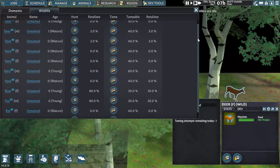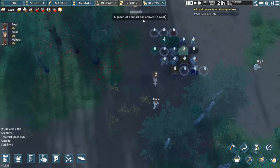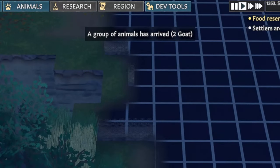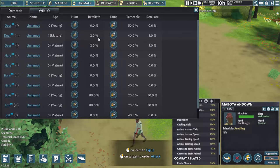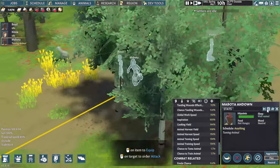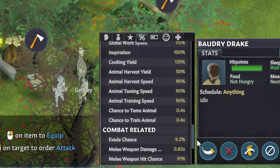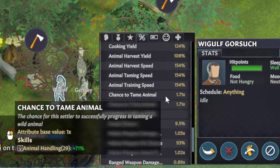The map will start out with some of these animals, although you won't immediately have access to every kind. Instead, there are new events that let these animals wander onto the field. Whereas your only other option before was to hunt these wild animals down, now you can choose to tame them. This is an animal husbandry job, wherein one of your settlers will attempt to domesticate the animals.